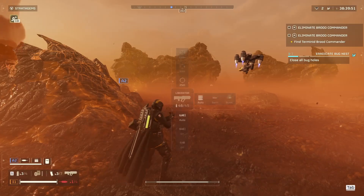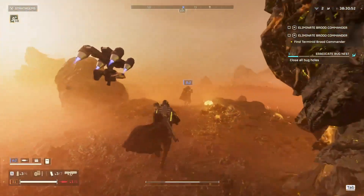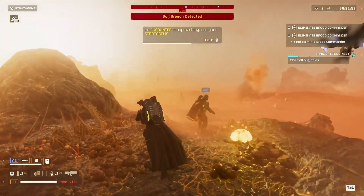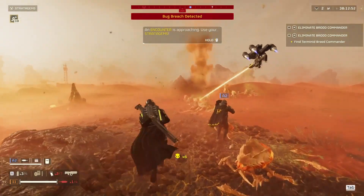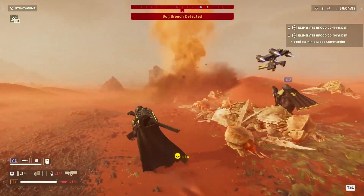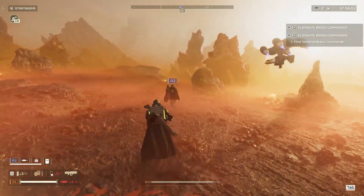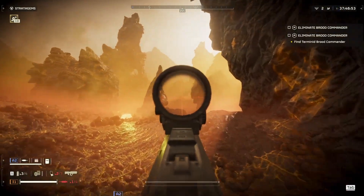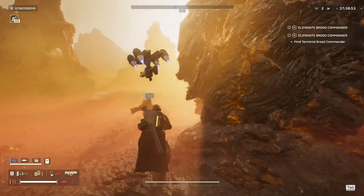If you click and hold R, you'll check your chamber — you'll check how many rounds you have left. I can't run worth crap with the Thon. We just need to eliminate the brood commander. I'm going to switch back over to my AR. These guys are always a one-shot, I think.